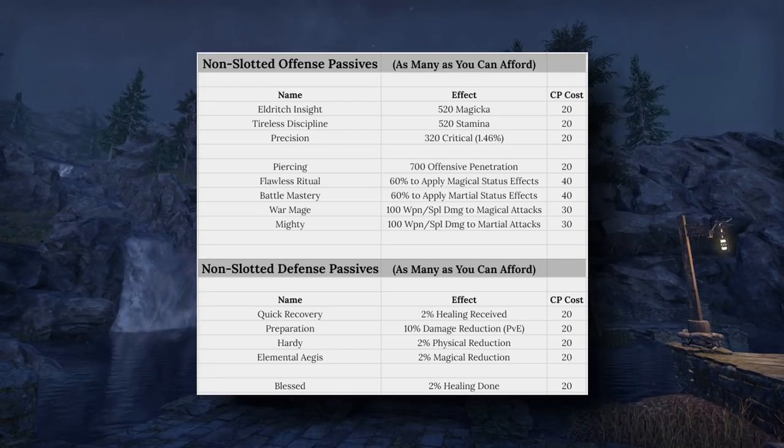For the non-slotted passives, you can grab as many as you can afford. Offensive ones: Eldritch Insight gives 520 Magicka; Tireless Discipline gives 520 Stamina; Precision gives 320 Critical (~1.46%); Piercing gives 700 Offensive Penetration; Flawless Ritual gives 60% additional chance to apply Magical Status Effects; Battle Mastery gives the same 60% for Martial Status Effects; War Mage adds 100 Weapon and Spell Damage to Magical Attacks; Mighty does the same for Martial Attacks. Defensive ones: Quick Recovery gives 2% Healing Received; Preparation gives 10% Damage Reduction against PVE enemies; Hardy gives 2% Physical Reduction; Elemental Aegis gives 2% Magical Damage Reduction; and Blessed gives 2% Healing Done. Preparation is by far the most bang for your buck, with the caveat it only works against PVE enemies.